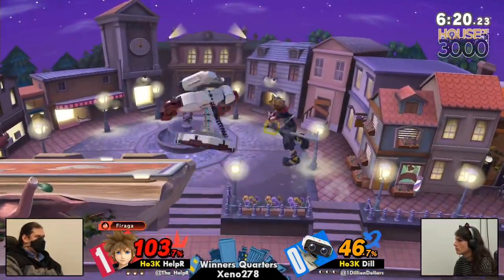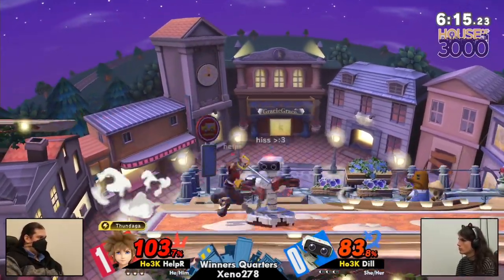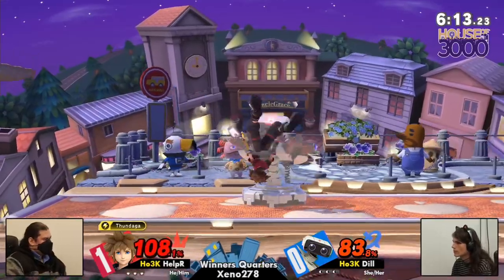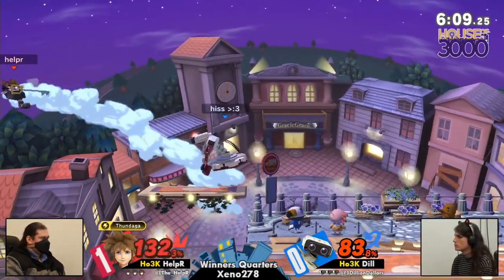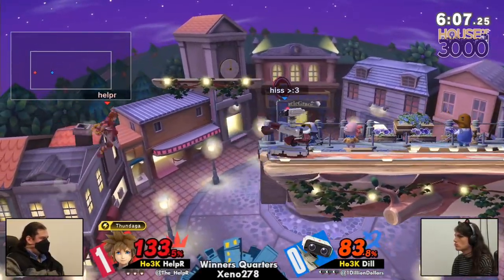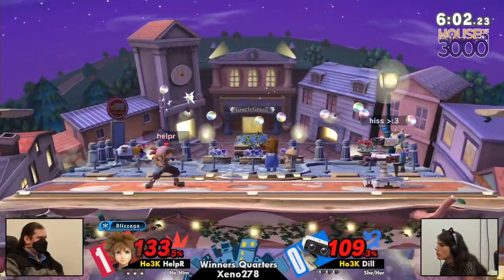I think Helper's use of counter is really good, because Sora's counter doesn't have the landing lag that a lot of other counters do. Up-air — Sora's so light though that it doesn't convert. Just hanging on for dear life, and the thunder through the stage is so much damage.